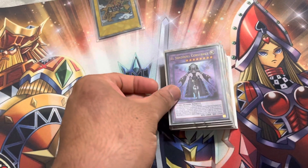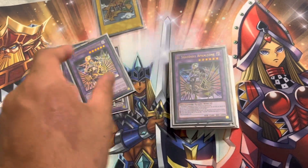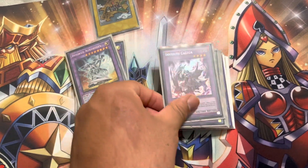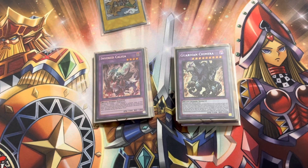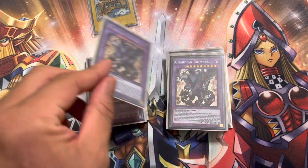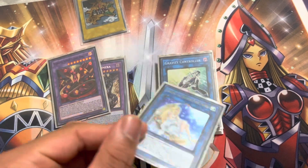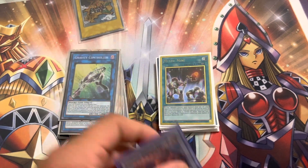Extra Deck: Double Construct, Double Linda, Double App Clone, 2 Mechaba, 1 Outboidies, 1 Caligula. Caligula helped me a lot in the Dynam matchup — trying to get through that board to lock them under 1 Nat Beast effect. 2 Guardian Chimera — love this plus Meltdown, you might as well just give up. 1 Starving Venom — made this a lot today. 1 Artemis and 1 Gravity Controller.